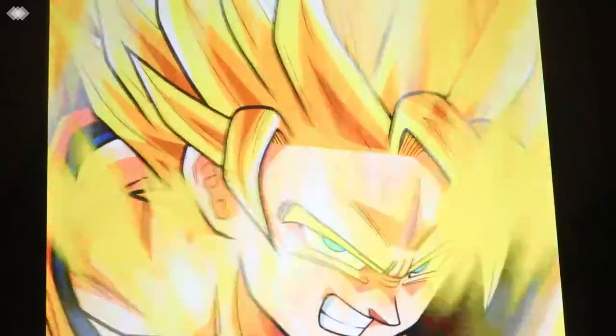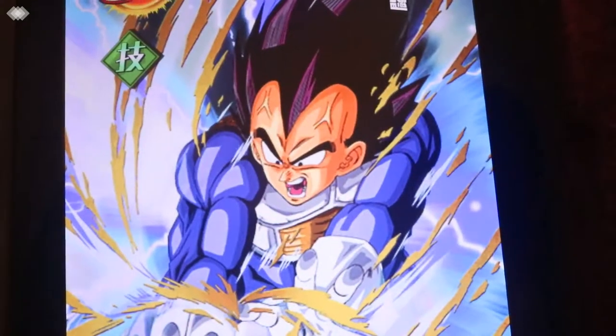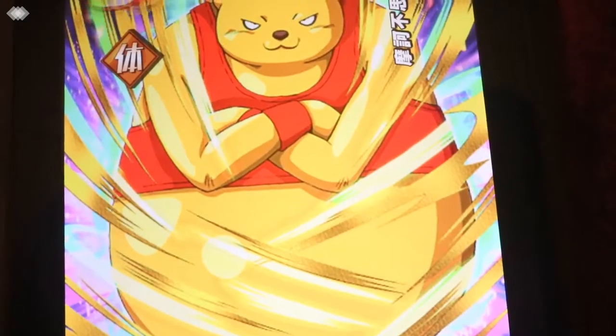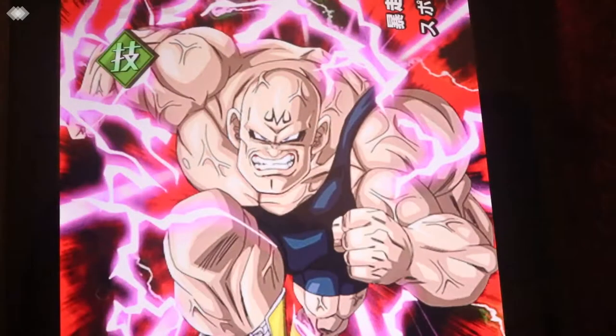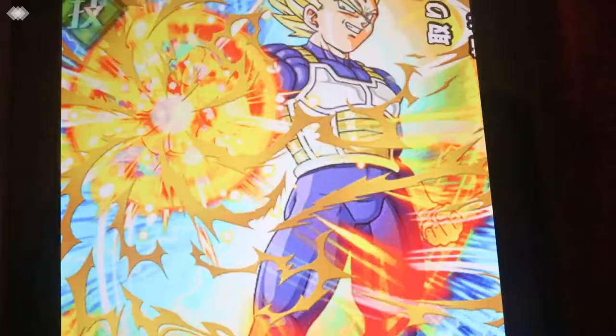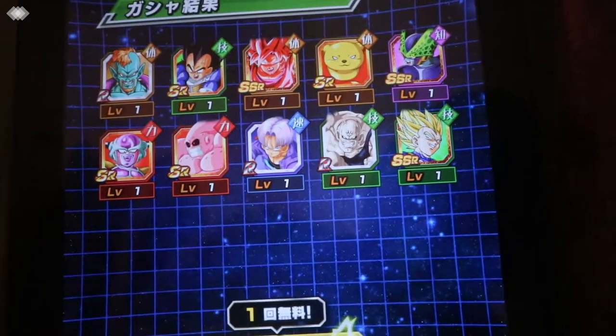Still, I'd like to pull one new card at least that I don't have that's not Golden Freezer or Ultra Instinct Goku. I could use the dupes of course, but it's better to pull new stuff. He's the same guy I pulled on the other banner. Dupes of that Cell too. I'll take the Kaioken Goku — he's good for my physical team. The Cell I could take as well.